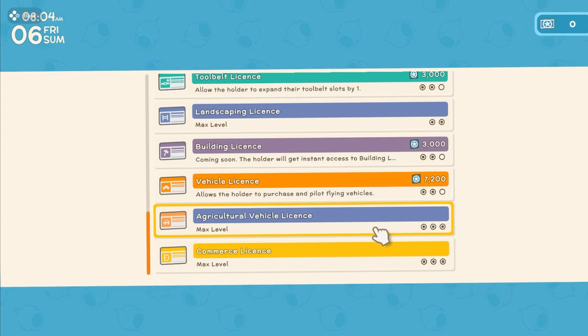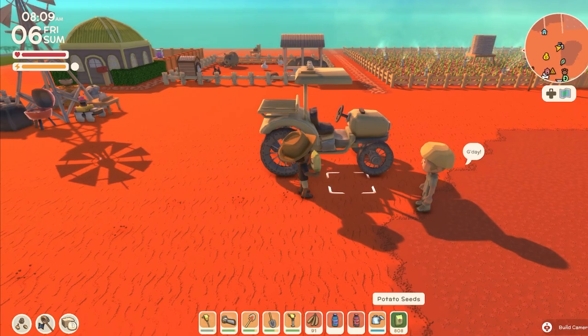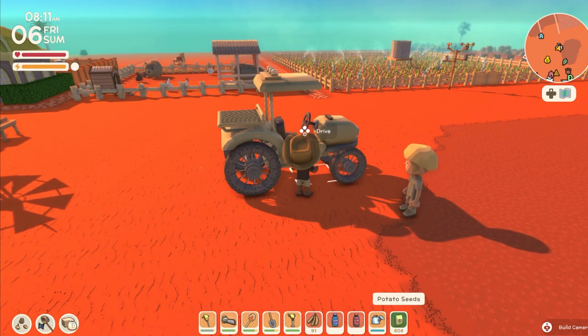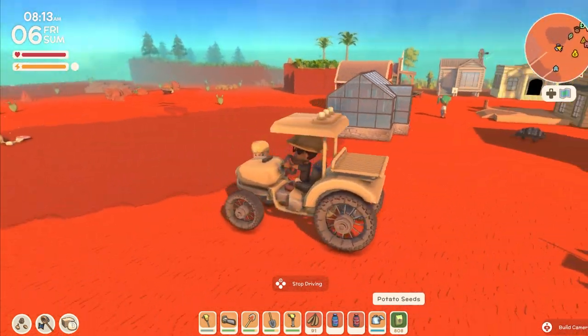Once you've got your license and once you've got your tractor, go ahead and set your tractor up. Here's the tractor right here — as you can see, Erwin is admiring it. In order to get into the tractor, you're going to want to press A or whatever button you use to jump into vehicles.